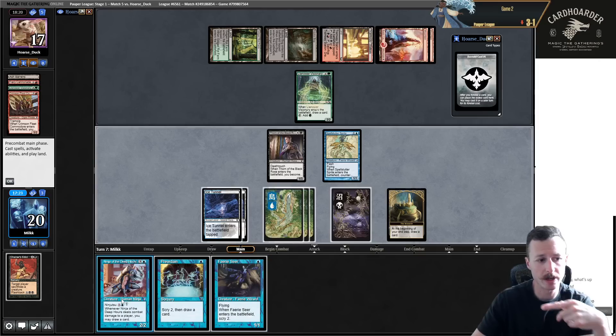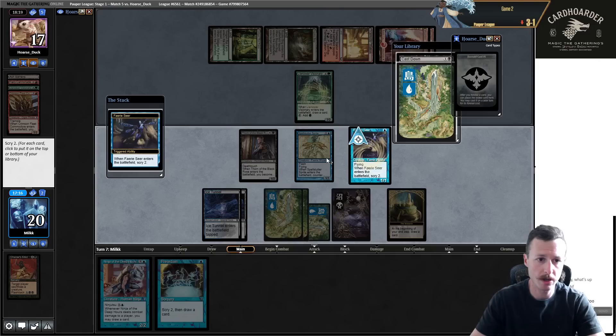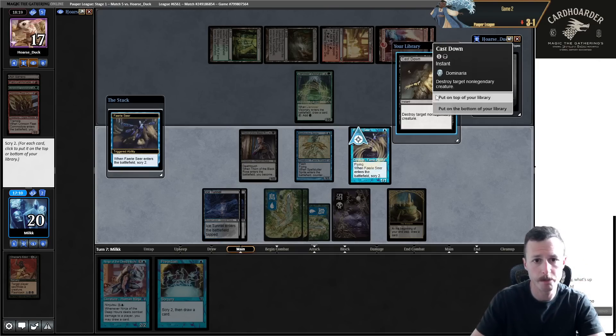I think I'm flashing in Visionary or Spell Stutter. See if I can tighten up my play for the rest of this match. I want to Faerie Seer Scry, hit with Ninja, draw the card. I can also Spell Stutter two-drops now. We want Cast Down - bottom-top.